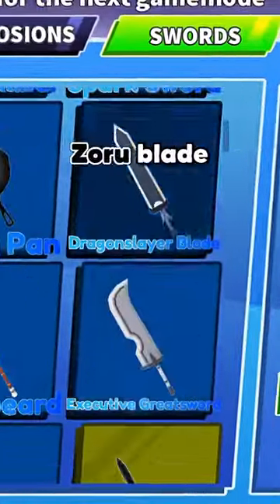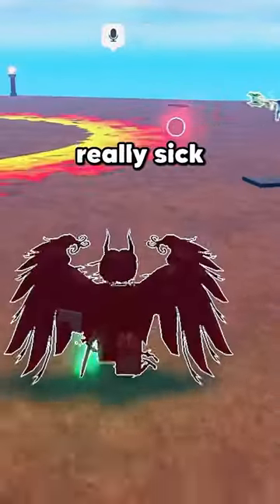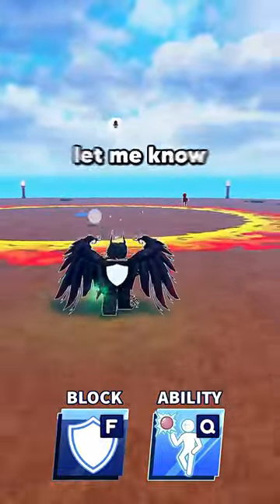I honestly think that the Zoru blade looks the coolest out of all of these, so let's check out how it looks in game. If we zoom in right here, we can see that it has a really sick green aura, and I think it looks really good on top of the black blade. What do you guys think? Let me know in the comments.